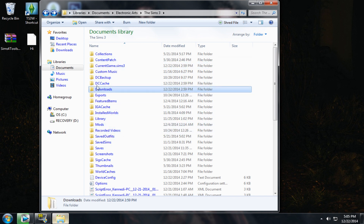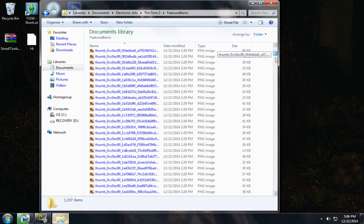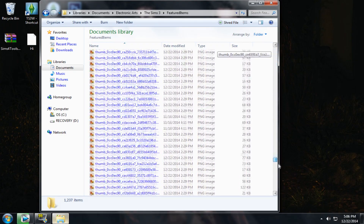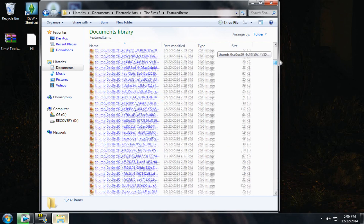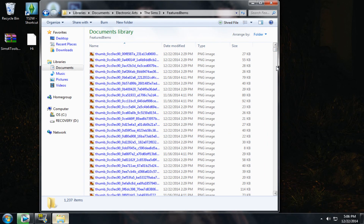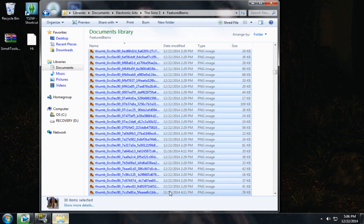Now we're going to go into the Featured Items folder. This one is not as important but it can still help your game. This is the same thing as the package files — whenever you delete these, they will regenerate. You will sometimes have them in the thousands. I've had a friend have like five thousand, so go ahead and delete all of those.